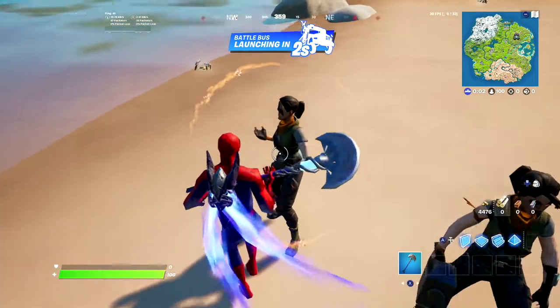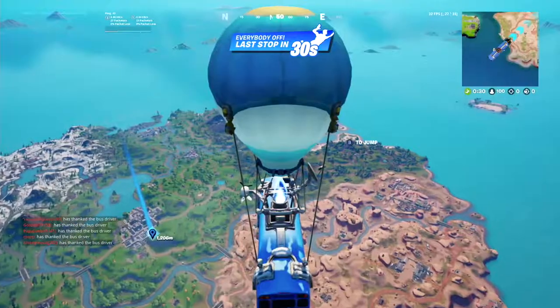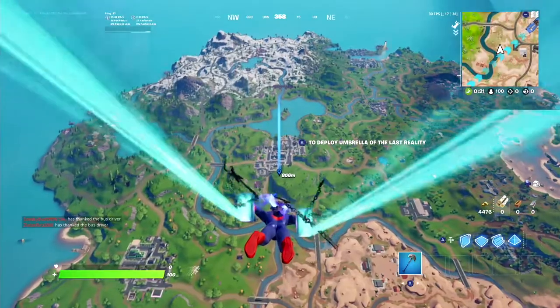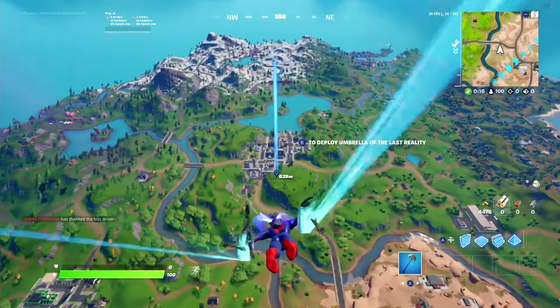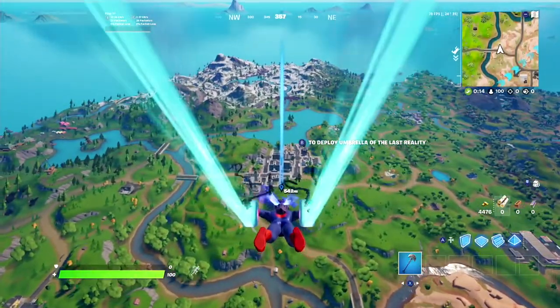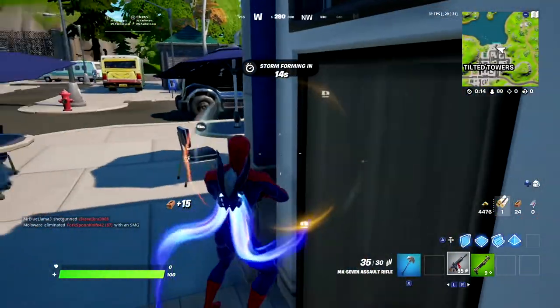Okay, this looks fun. We're gonna land at Tilted Towers and try to get the new machine pistol. By the way, if you're wondering why I'm wearing the Spider-Man skin, I have a little secret later on in the video. There's a chest inside here — well, what is this guy doing?